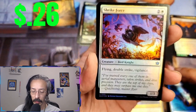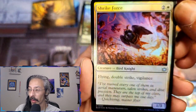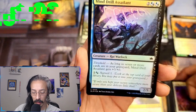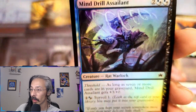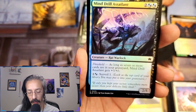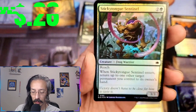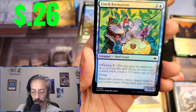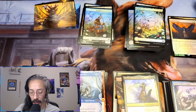Strike force — bird knight, three flying double strike and vigilance, like a little angel in bird form. Mind drill assailant — rat warlock, looks mean like a Warhammer 40K rat. As long as seven or more cards are in your graveyard, it gets plus three plus zero, surveil one, two-five. So it can become a five-five with seven cards in the graveyard. Sticky tongue sentinel, thorn plate intimidator, finch formation, another take out the trash.